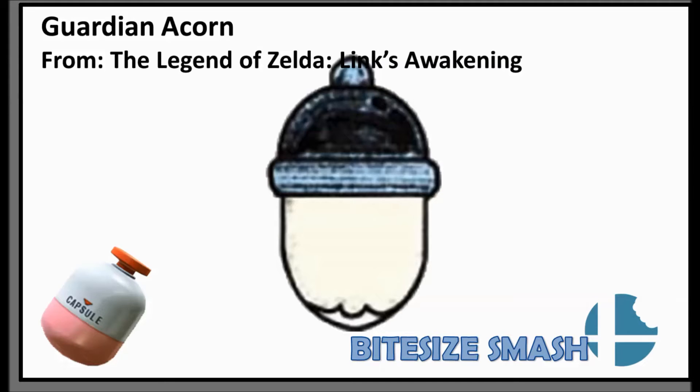In Link's Awakening, the Guardian Acorn would appear randomly when defeating foes. Once it was picked up, a really cool little tune would play — which I'll be playing in the background of this video — and all the damage you received would be reduced by half.